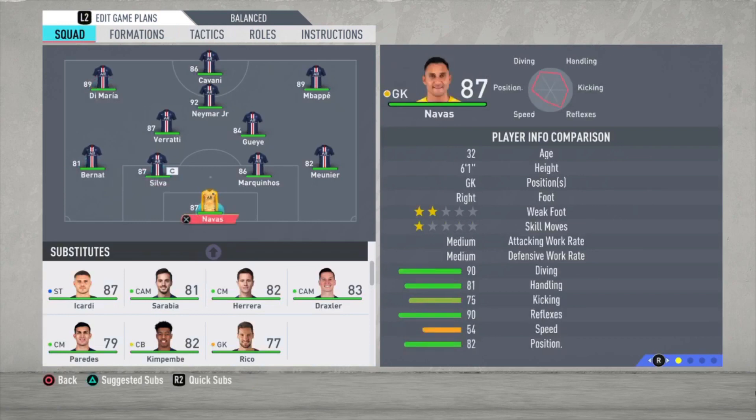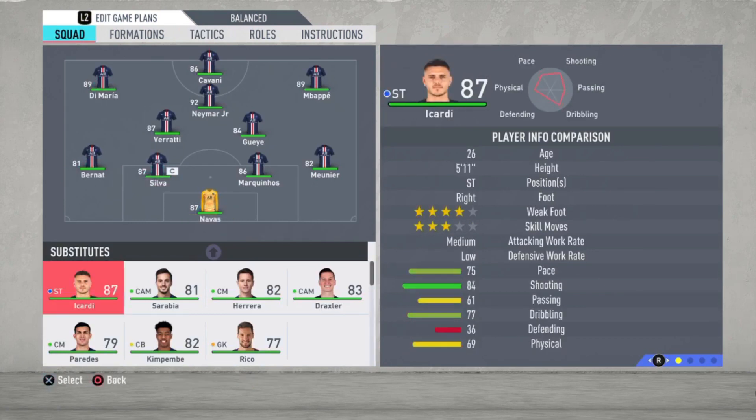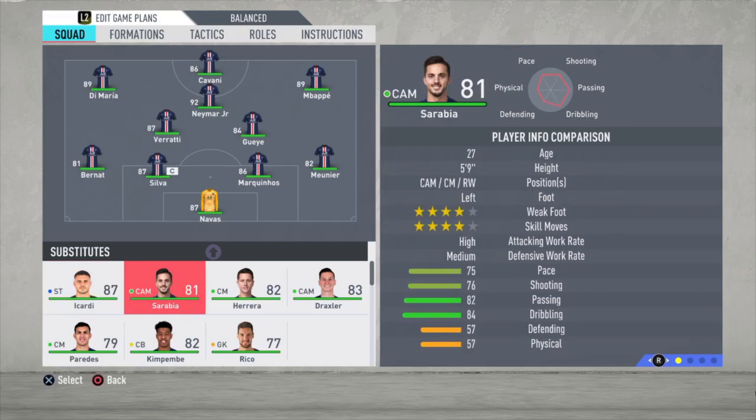Now let's look at the subs. We have Icardi — a really good striker of course. When he was at Inter he was one of my favorite strikers, but in this version of FIFA he wasn't that great for me. That's why he's on the bench, but sometimes I sub him in for Cavani. He's a pretty good striker, no doubt about that.